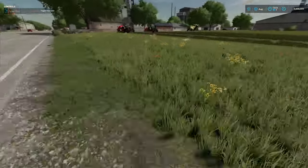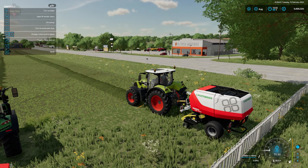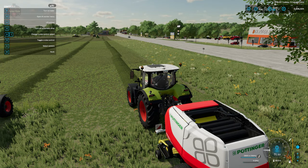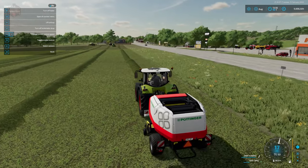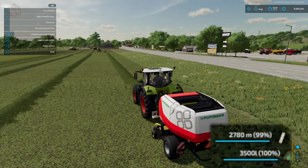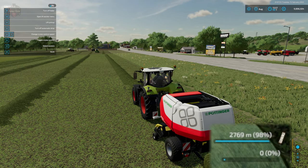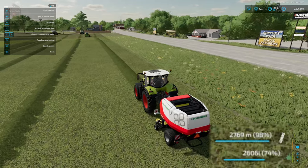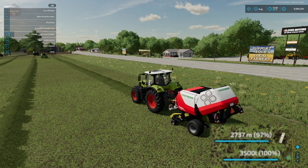Let's run up here and see this in operation. Here we have the Pottinger Impress 125F Pro. You can see we have it full of one roll of NetWrap — 2,800 meters. We're going to turn on automatic drop and go ahead and turn on the baler. The way NetWrap is going to work is once we have a full bale, we are going to wrap the bale eight times and then deposit the bale on the ground. Depending on the diameter of the bale, you will go through more NetWrap with a larger diameter bale. There you go — you can see it working just like that.